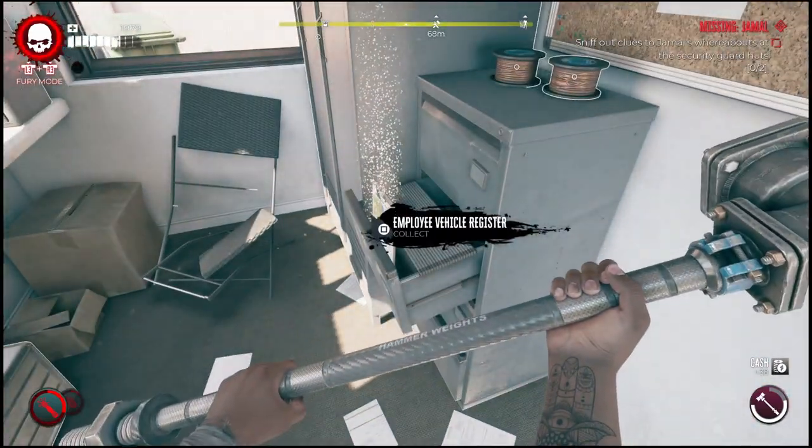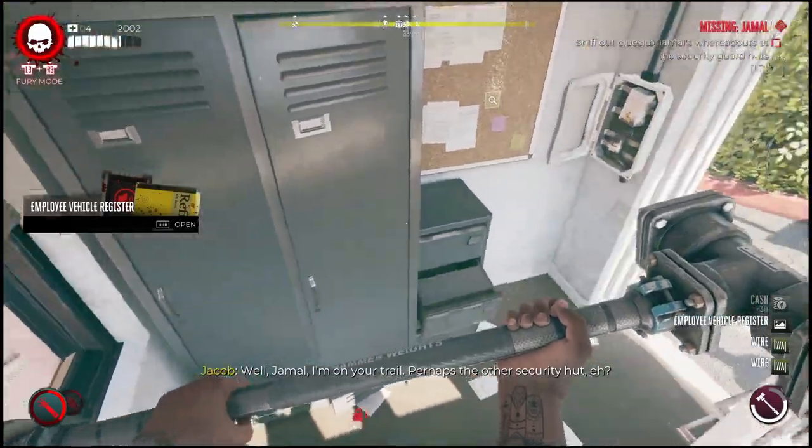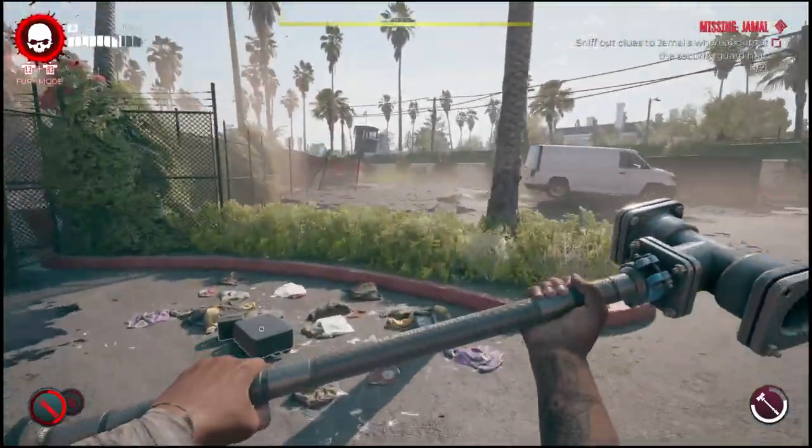Inside there will be a few clues you need to collect, so go ahead and collect those. After this, it will tell you to go over to a second guard shack, which is located around the corner.